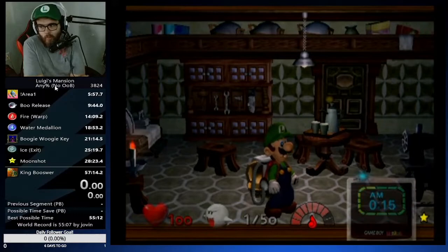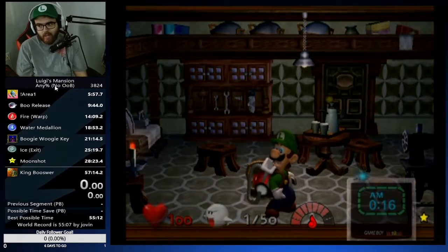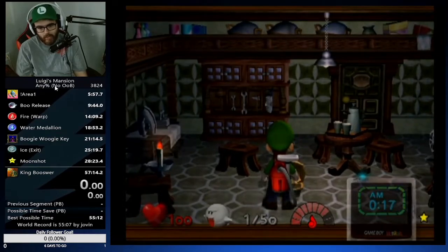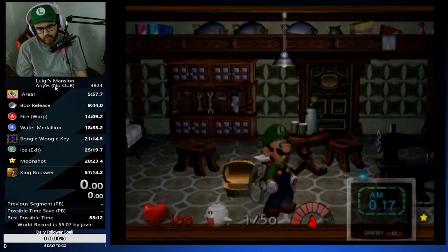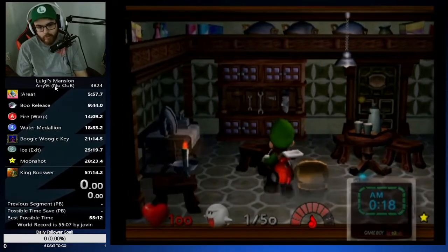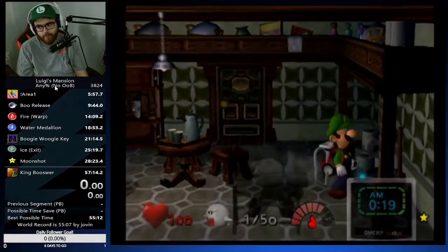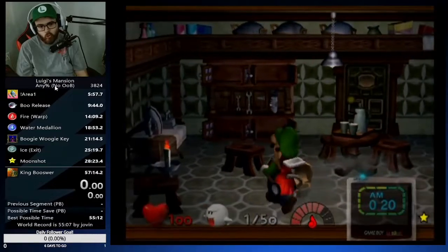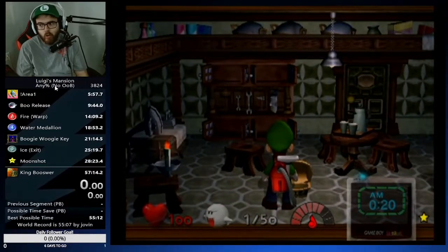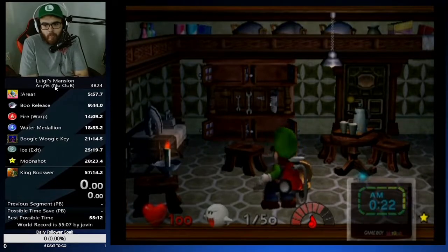This is one of the most common boo spawns in the entire game — about a 50% chance he's in the tool shed. If it's not going fast whatsoever, go straight to the tool shed, then prepare yourself for outside to go to the bucket, because you'll know right away. The boo is either in the tool shed or the bucket every single time.